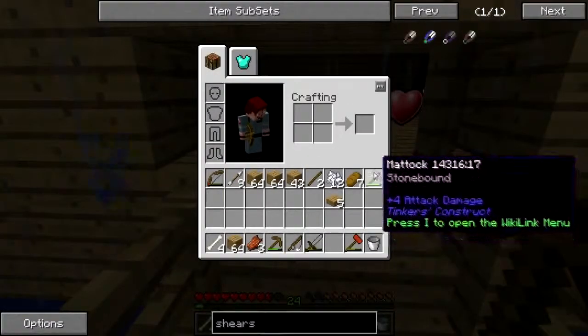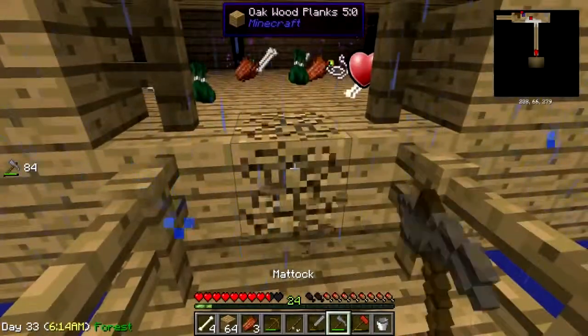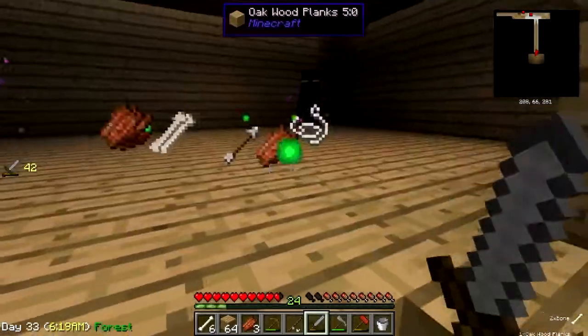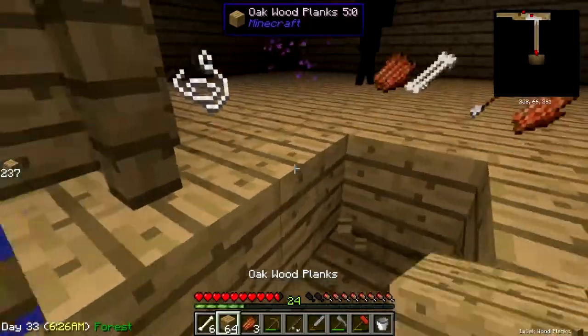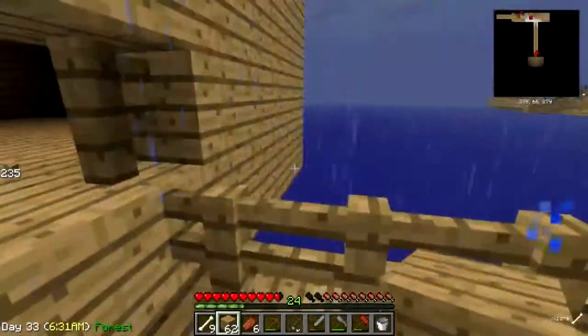Okay, where's my matic? Blocks are in my hotbar, good. More creepers and more creepers — good. I'm not used to not having an axe; I'm used to having a flint axe. There we go.